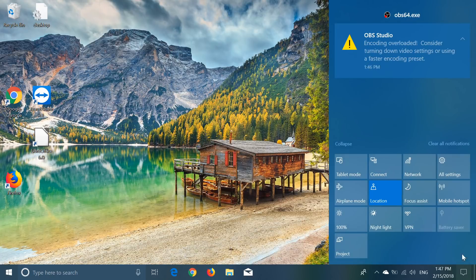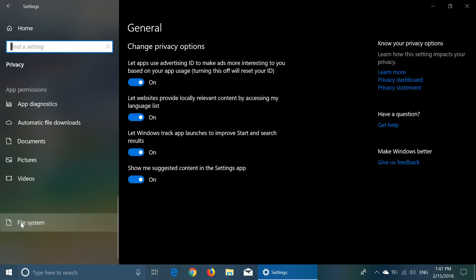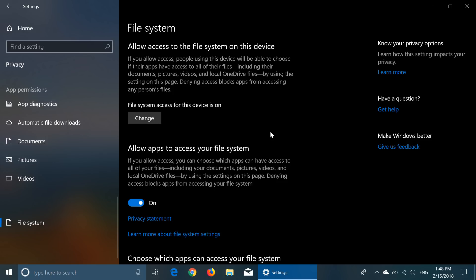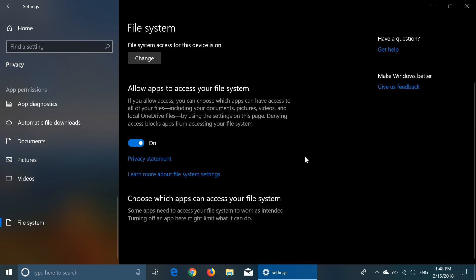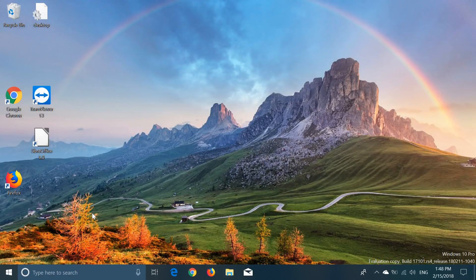In Windows app permissions — since we started having app permissions for folders in the last few updates — they've also added a file system option in the privacy section. You now have the possibility to allow access to the file system on this device. Windows 10 blocks access to certain folders by default as a protection measure, but you can now grant specific apps permission to access the file system.